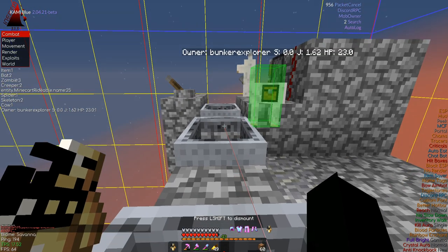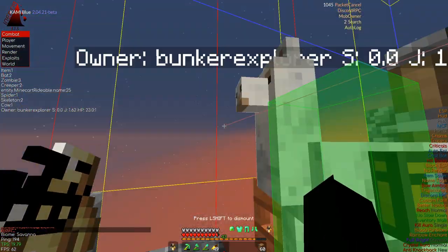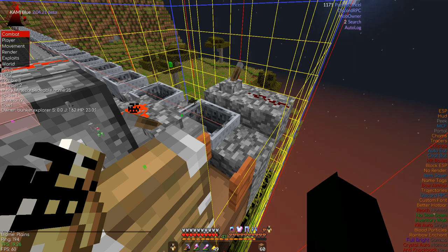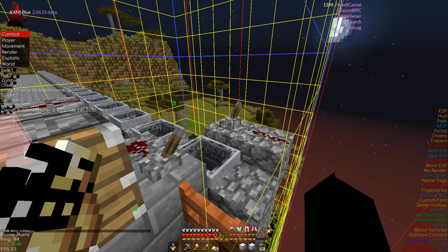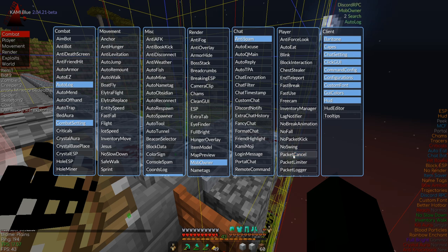If you get stuck, go back one and keep going. Once you get to the end, hop on your llama and shove it into the unloaded chunk. Count to ten — one, two, three, four, five, six, seven, eight, nine, ten — then take the items out, turn the pistons off, push your llama back in, and turn packet cancel off.